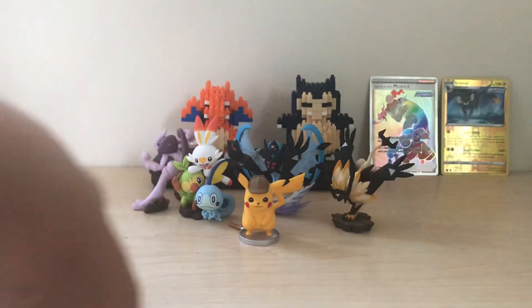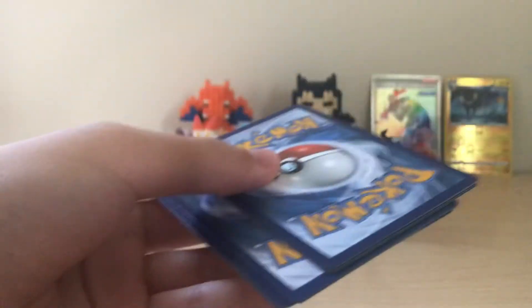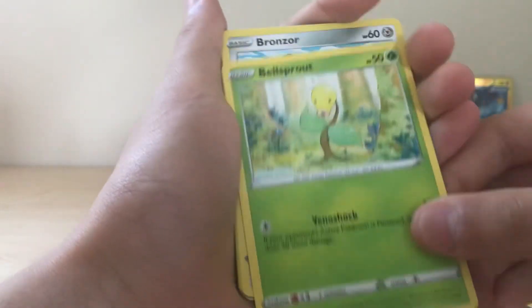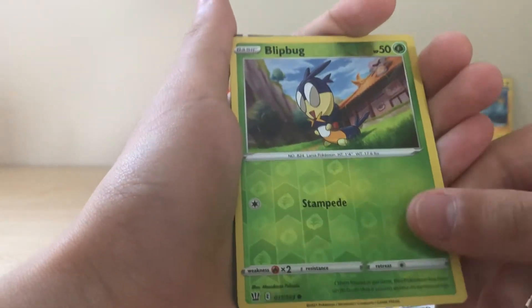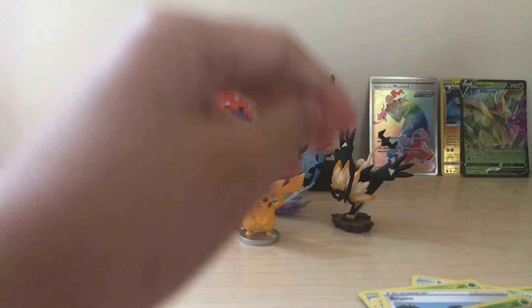I don't have that one. Last two packs — a rainbow rare and one video would be crazy. Fourth pack: fire energy, Woobat, Electabuzz, Bellsprout, Bronzor, Mewtwo, this bug again, Bruno, Lokix, and a fee card. I already have that one but it's still nice.